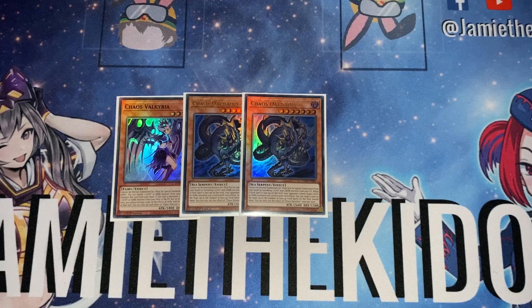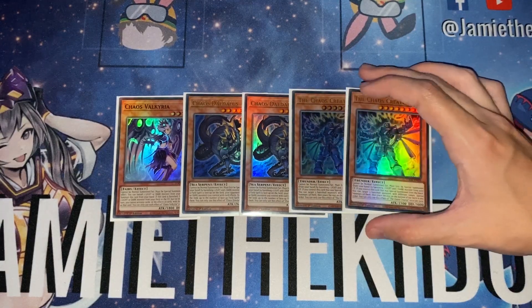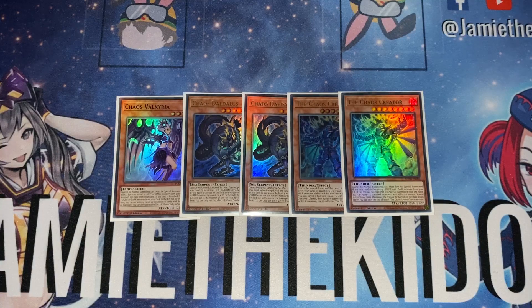Chaos Daedalus also lets you target cards on the field up to the number of face-up field spells on the field and banish them. You're very often going to have two field spells up because this deck plays a trap similar to Set Rotation that gives your opponent one of your mirrors. So you often get two banishes off Daedalus — it works kind of like Leviair but it banishes and protects, making it infinitely better in that regard.